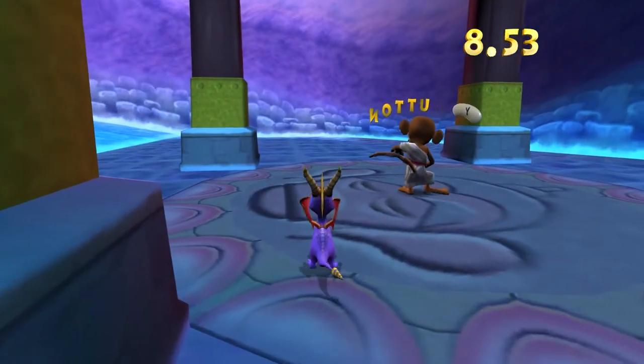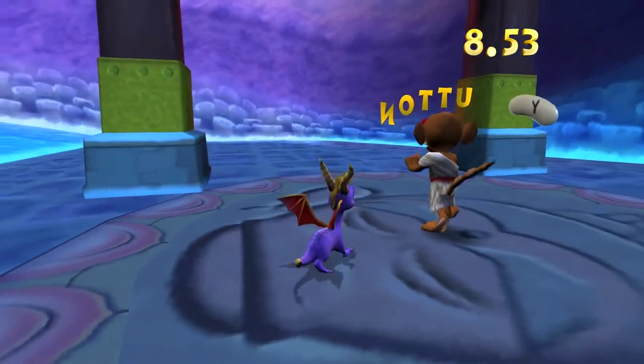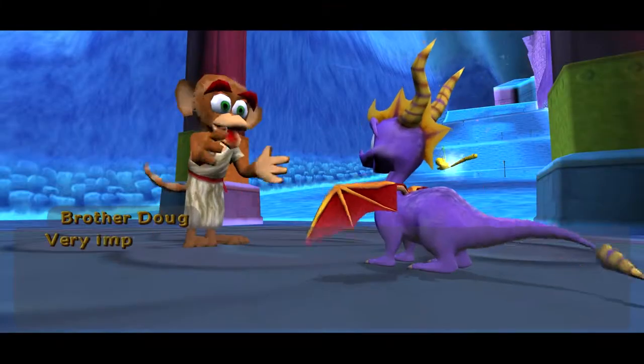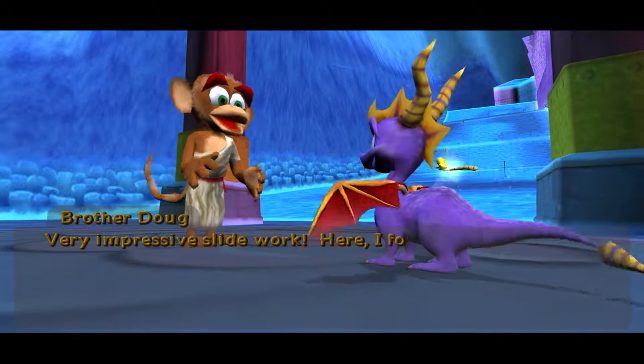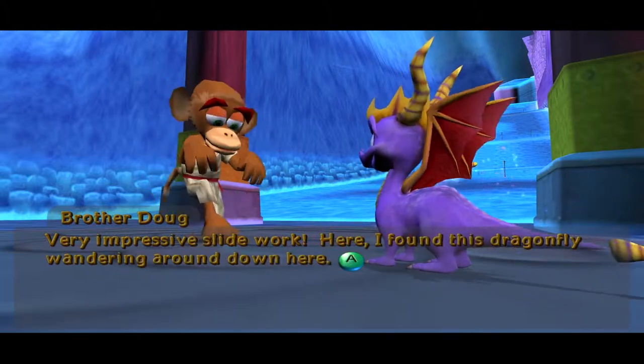How did you take my flame breath away, buddy? Your B button is a little broken there — it says Utton. Very impressive slide work. Here, I found this dragonfly wandering around down here. Is his name Aton?